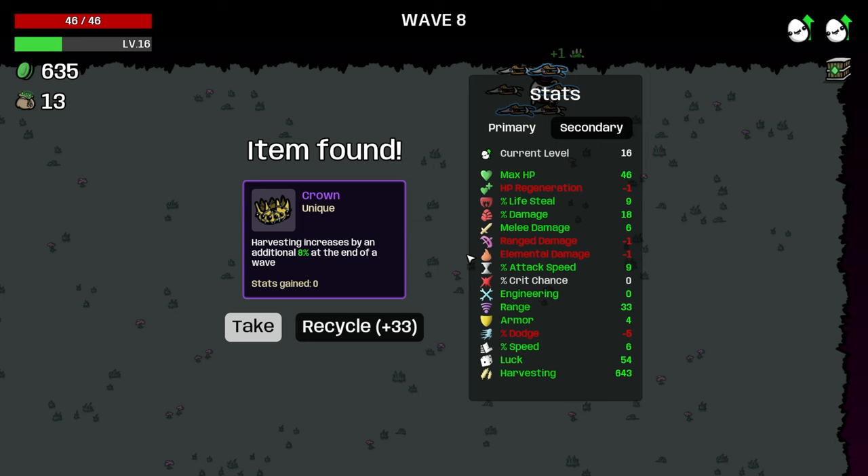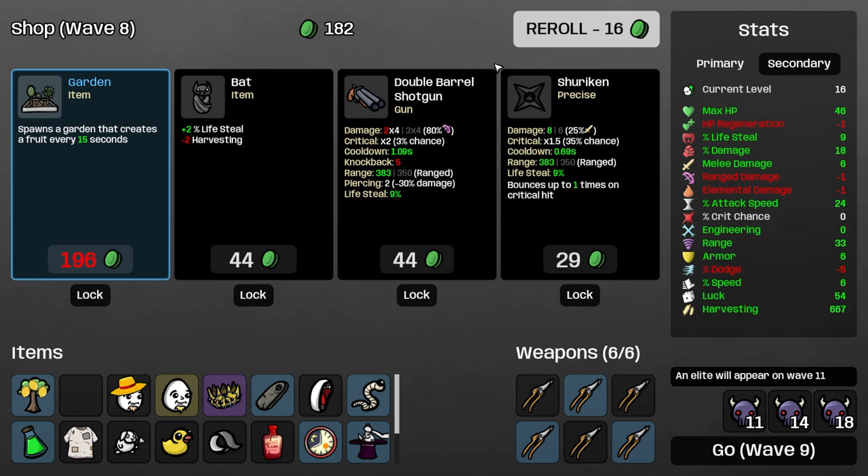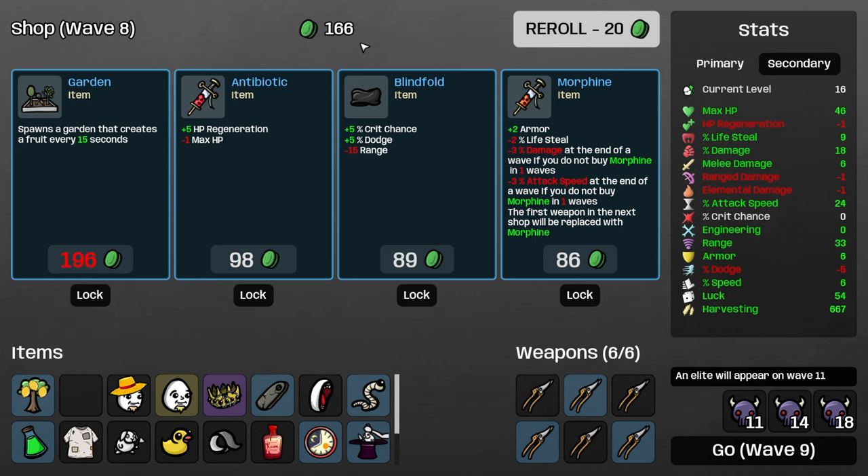That's a lot of harvesting. A crown! Attack speed and two armor — those are good. A lemon tree, yes. And a garden — can't buy another garden, that's okay. We're going into wave nine, so we can kind of do what we want here.